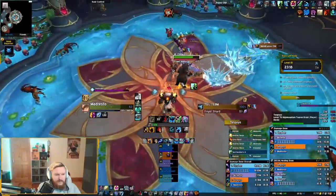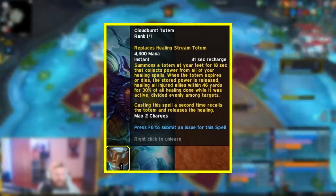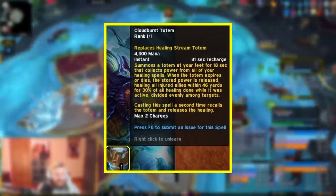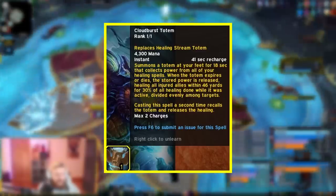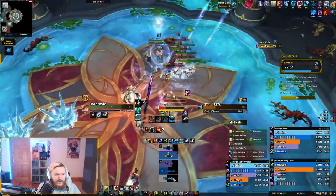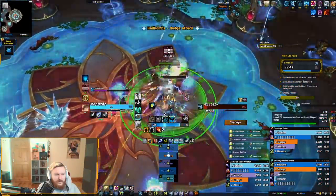That does not mean Resto Shaman is overly difficult to play. Your healing rotation in raid and mythic plus — especially mythic plus — is very simplistic. You're still a very reactive healer, your DPS rotation is not overly difficult, and being ranged is a big plus. The main source of complexity stems from Cloudburst Totem, which is a proactive ability, but for new players just using it on cooldown is going to net decent results. You can even opt out of Cloudburst and use Healing Stream Totem instead.